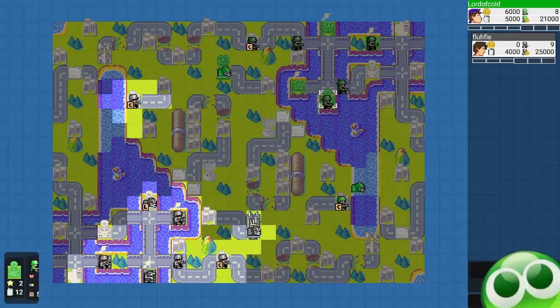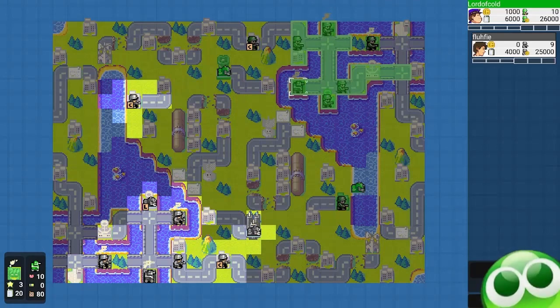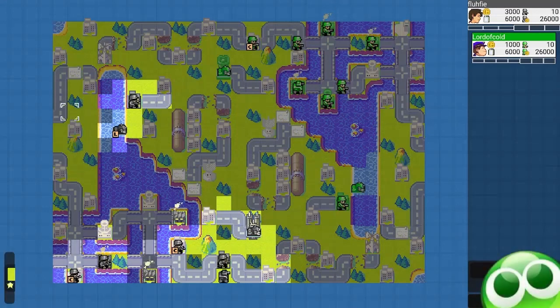My opponent didn't send more infantry to his comm tower corner. He did go for a Day 3 Recon, but it's not at the best base. The base I use is the one that can reach the comm tower as soon as possible, whereas his might take an extra turn because he has to go all the way around the ocean tiles. So I bring another two infantry to capture these properties and not be denied them.